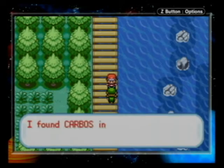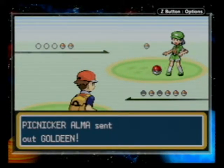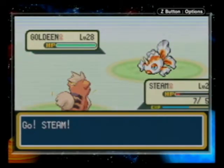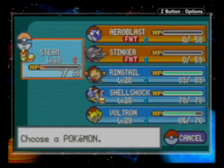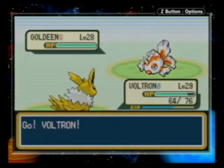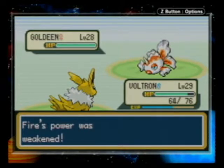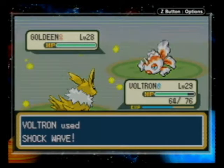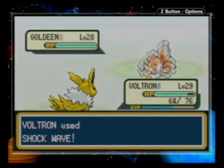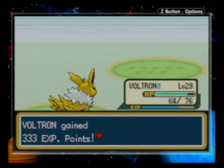Hi! I found Carbos in a cave once when I was spelunking. Okay. Alma sent out Goldeen. Go, Sting! Give it all you got, Sting! Voltron, go! Water Sport? Well, Fire's power was weakened, so that was a good move on my part. If only a new Mud Sport, Goldeen. Die! Alright, 333 experience. That's actually pretty good. Poliwag! I'm not gonna switch. Die, Poliwag!